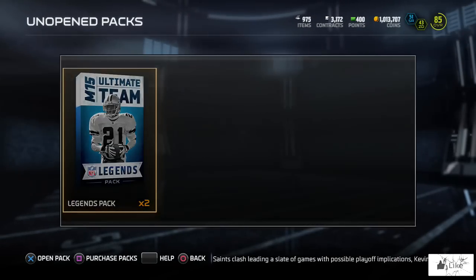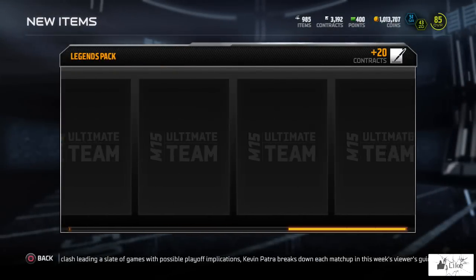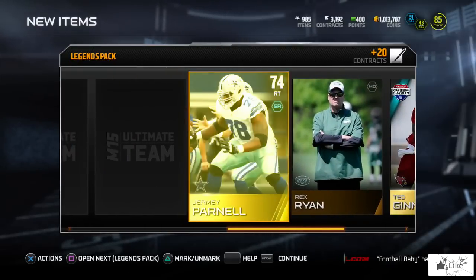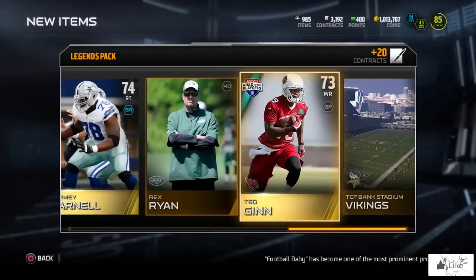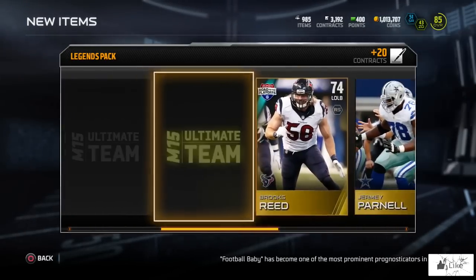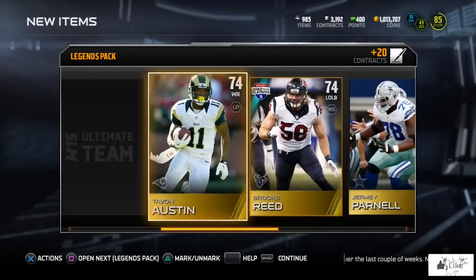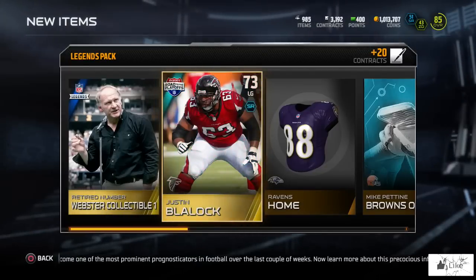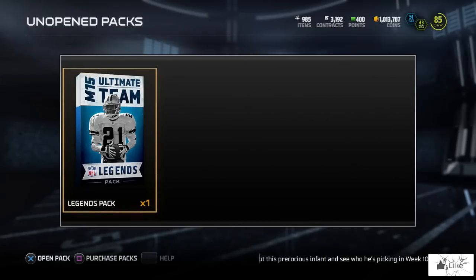On to the last two legend packs - I'm going to go backwards in this one and change it up a little. There is the collectible card number one. We got Ted Ginn, Jeremy Parnell 74 overall, Brooks Reed. Going backwards was not such a good idea - we stayed in the 70s. This pack was a complete and utter failure as we end with a road to the playoffs card for Justin Blaylock.